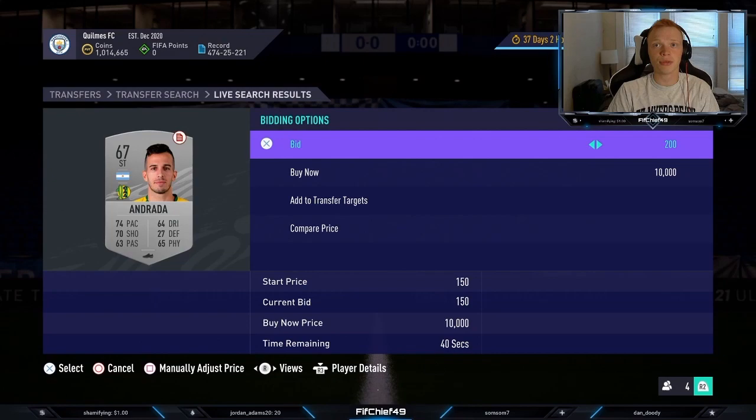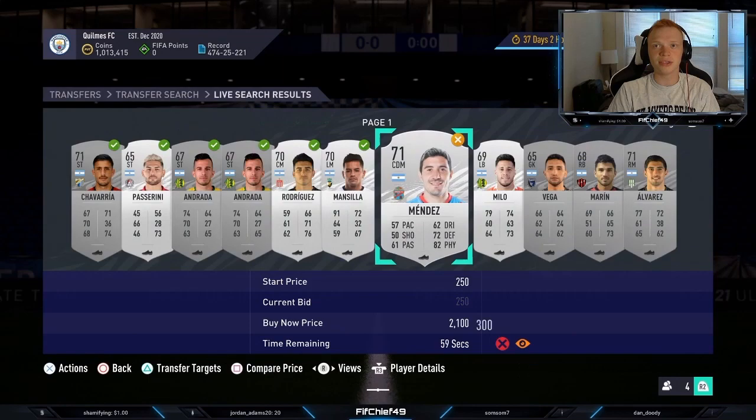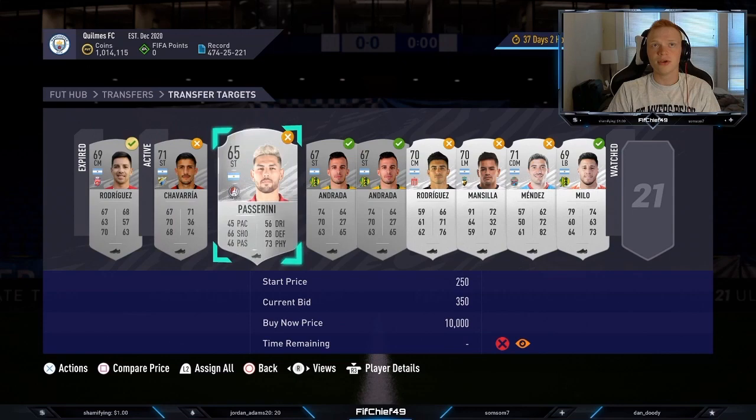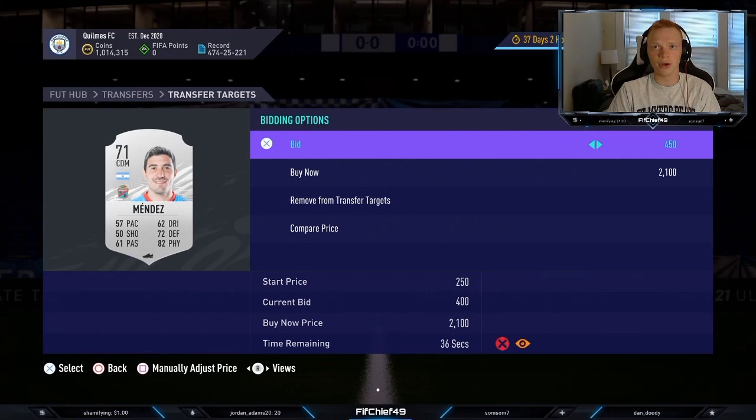The first method is obviously just to go through, bid the lowest amount you can on all these cards, see what you're able to win, and just move forward. So I go through and bid on all these cards that expire within the next minute or two, then go back to my transfer targets, keep an eye on these cards, and try to win them for 900 coins or less. This card I won before the video, so I'm trying to win these for the cheapest price possible.